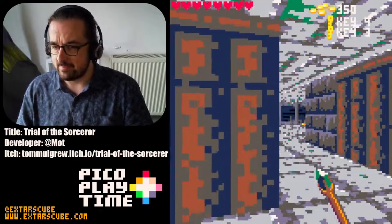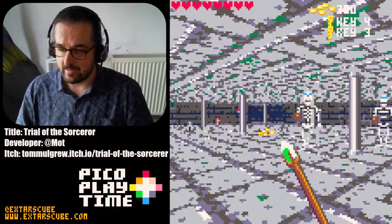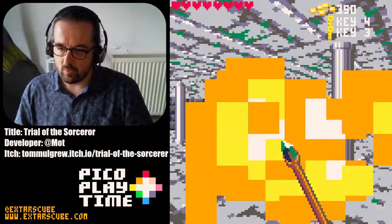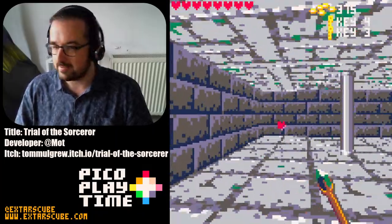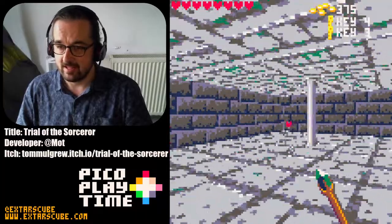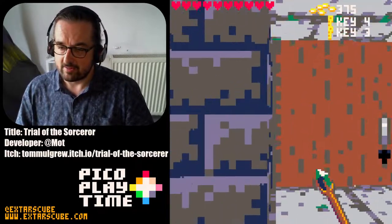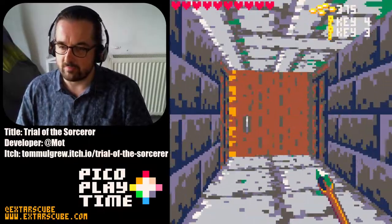The last 3D game I did a video on in Pico 8 was Poom, which used all the colours. One problem of 3D in Pico 8 is the resolution — that heart is literally at the other side of the room and it gets very difficult to see. So if you're expecting a crisp 3D experience here, you're not going to get it, because this is Pico 8.